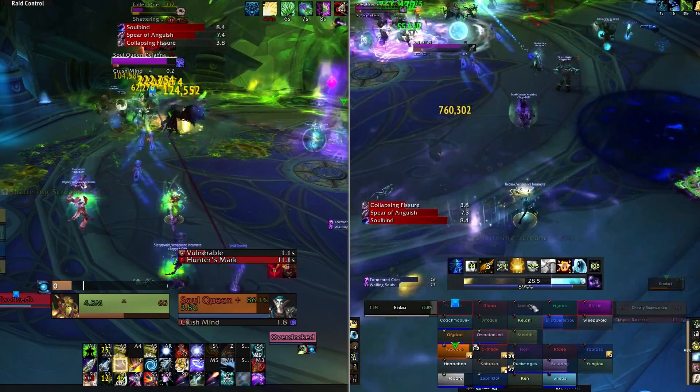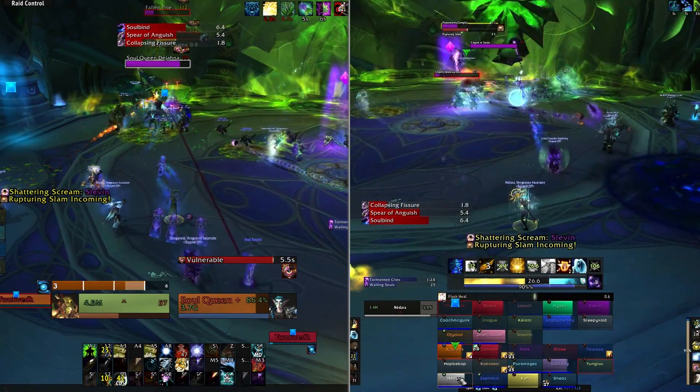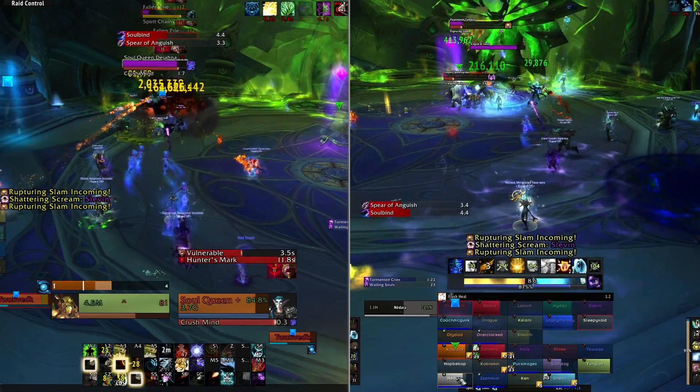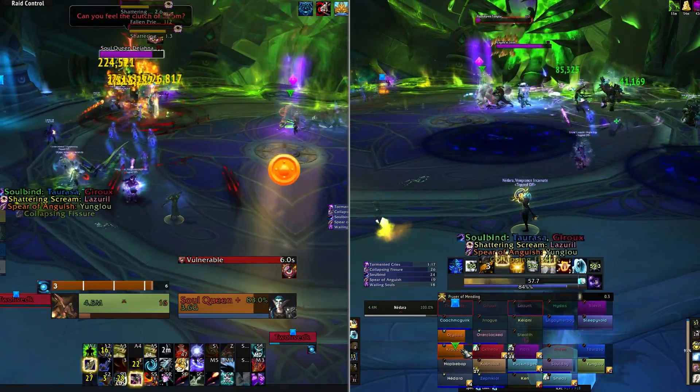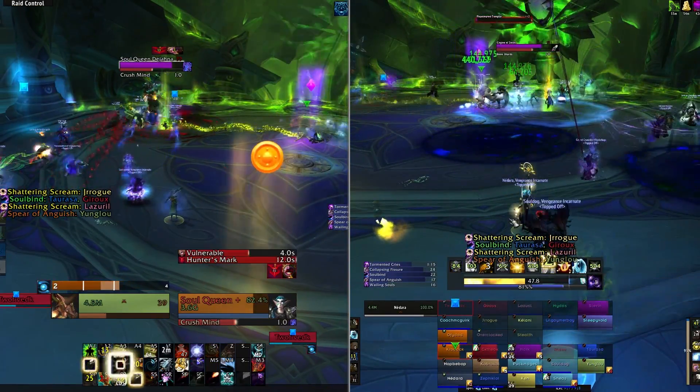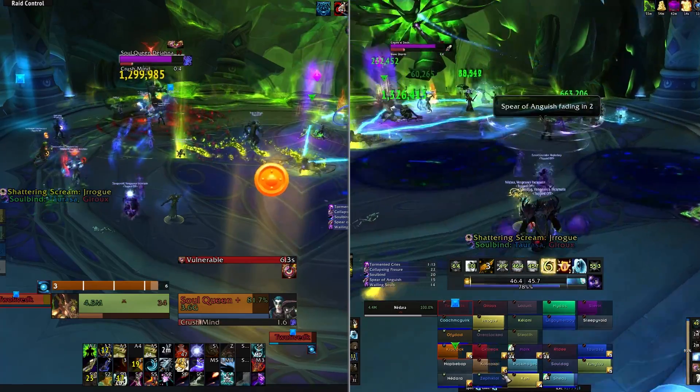You'll want your Spirit Realm group on the left side of the area, with the Corporeal Realm group on the right side. Even though the realms can't see each other's bosses, they do share health. Each side has quite a few abilities to deal with and they cross over quite a bit, so let's talk about the Corporeal side first.